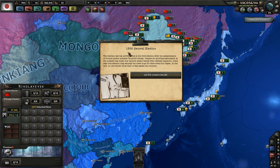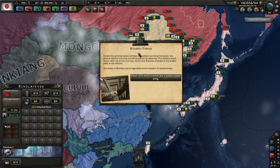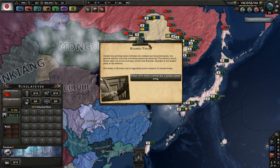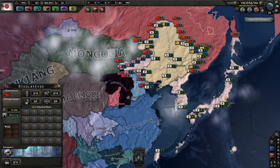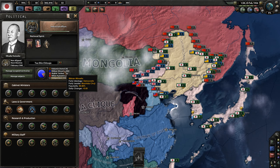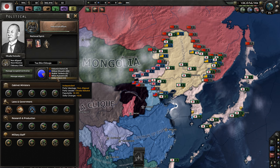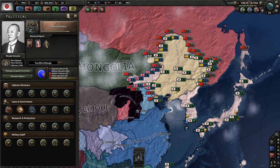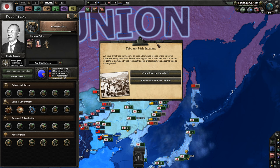A 1936 general election event fires. Despite growing tension between the military and government, the election was somewhat peaceful. The results show Minsetto emerged as the largest party. The leader of Minsetto will be appointed Prime Minister in several weeks. A power shift within democracy is always a good thing. Minsetto has 80% — though I don't know why there's a 10% independence party that isn't aligned to any ideology.